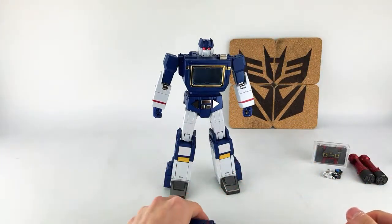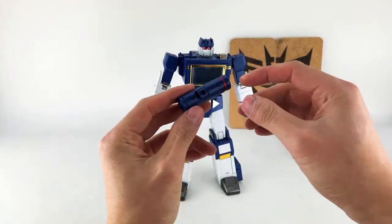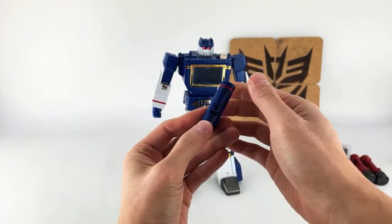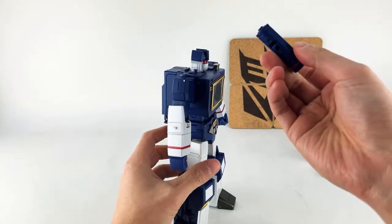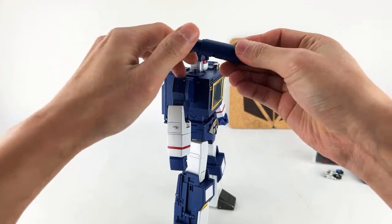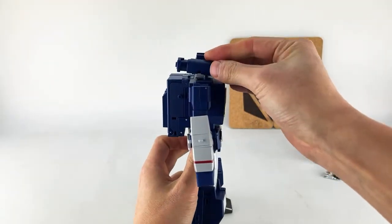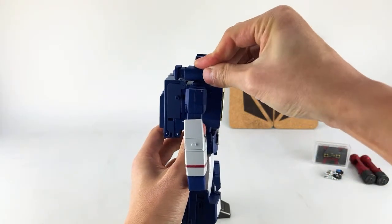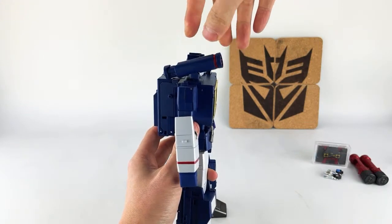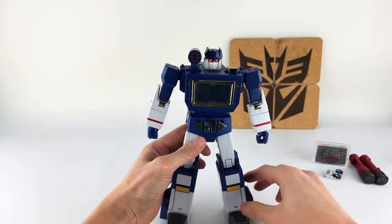Let's go ahead and actually transform his accessories really quick. He has one shoulder cannon — I don't like the hinge here; there's really no easy way to get this out. The easiest way is to first extend the back, which is loose. I wish there was some kind of locking mechanism here, but that's a minor complaint. Go ahead and plug this in as much as you can, and then once it is pegged in, you can go ahead and lift this up. There is some articulation here. So there's his shoulder cannon.